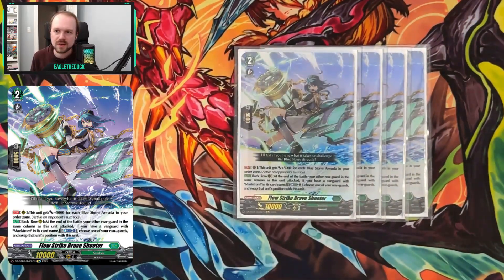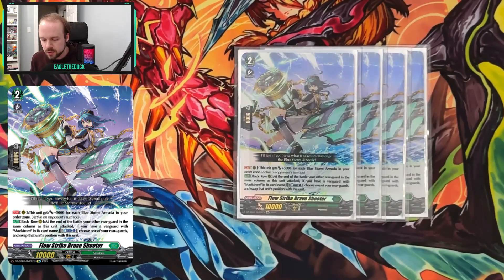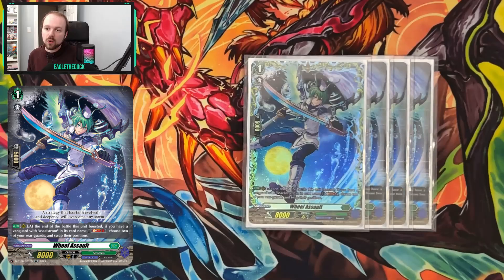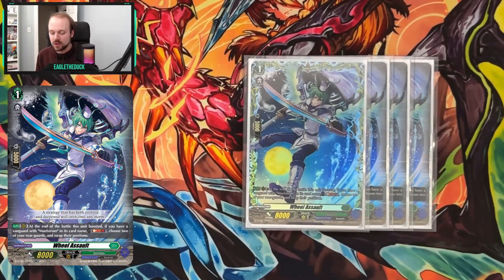Next we've got Flowstrike Brave Shooter — another attack extender, able to swap from the back row for a Counter Blast. It inherently gains power through its first effect, gaining 5k for each Blue Storm Armada in your order zone, so with one it's plus 5k, and with two it's plus 10k. It's a solid attacker to extend our combo and can work as soon as the first grade three turn. Our final attack extender is Wheel Assault — the most resource efficient, only costing a Soul Blast to swap two rearguards between circles, though it does require more cards on board.